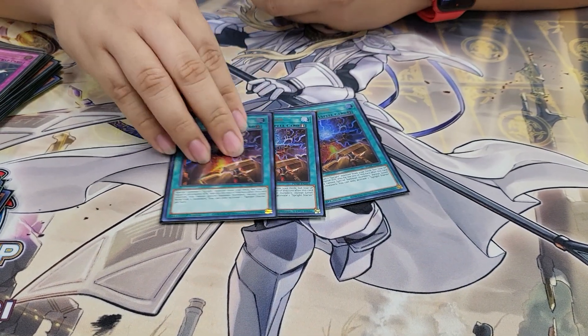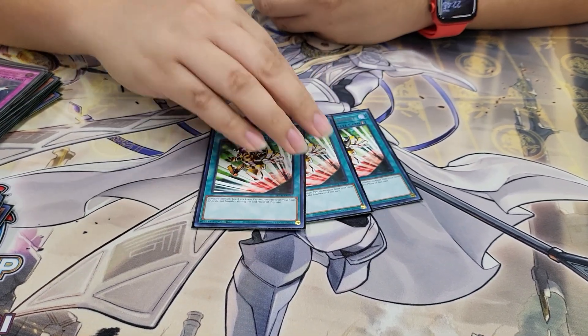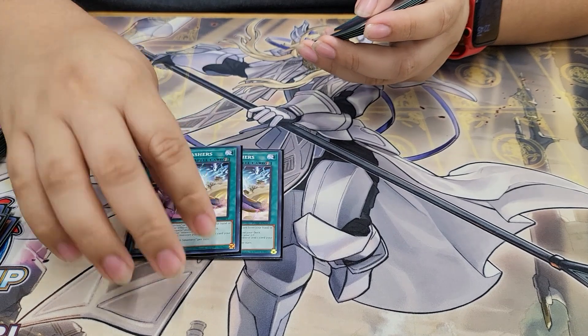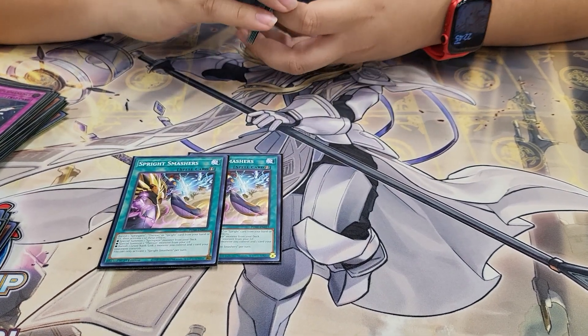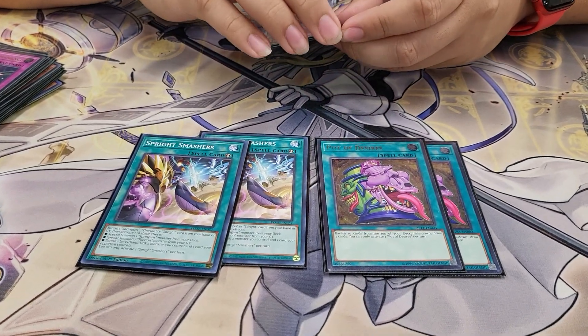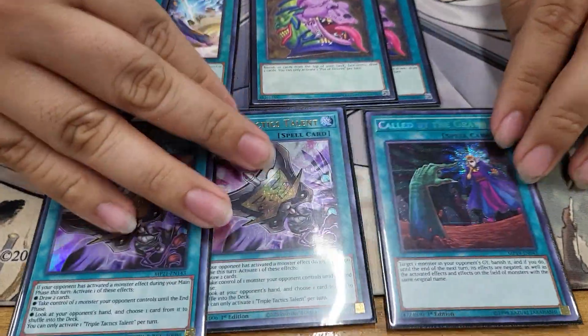For our spells, we're playing 3 Starter, 3 E-Telly — which also specials the Gamma. I'm playing 2 Smashers because I'm playing 2 Desires. I do not like Prosperity — during testing I would only draw more hand traps rather than seeing Sprite cards, and it looked like I really wanted to see my Sprite cards. We also play 2 Talent and Callback.